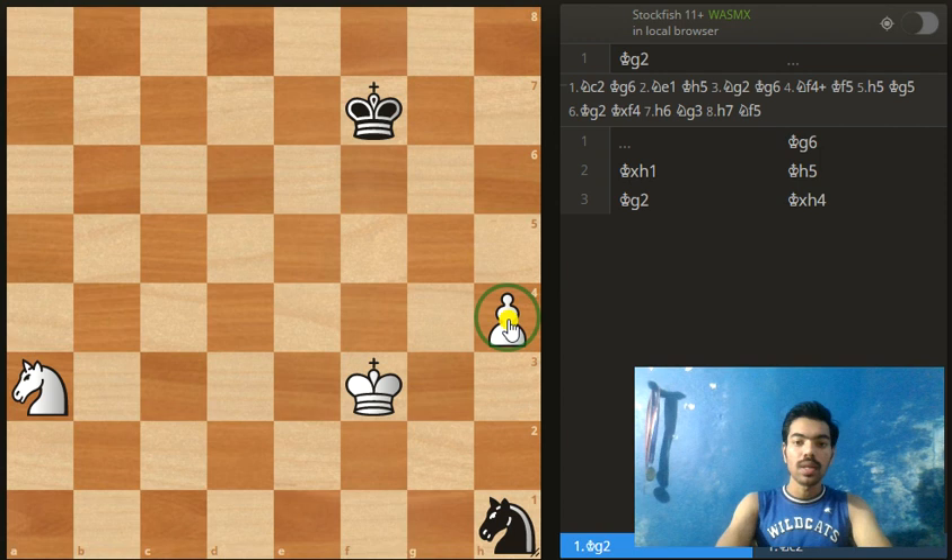The good thing is we've also got a knight, and black's knight is trapped over here — it cannot come here or here because the king guards both squares. So black is having some trouble. Go ahead, give yourself a few minutes and try to find the correct solution.